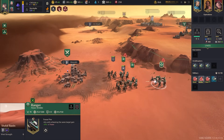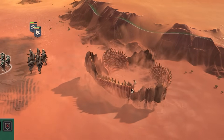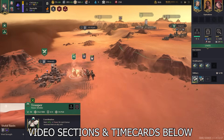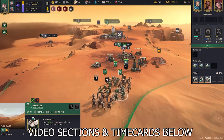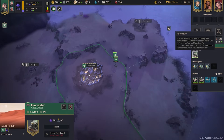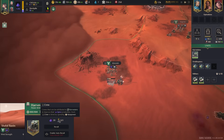Dune Spice Wars is a new real-time strategy game with some 4X elements from the creators of Northgard, and as you can see it's set in a fairly dangerous place. Welcome to my beginner's guide. A huge shout out to Shiro Games who gave me early access and sponsored this video. In this video I'm going to teach you my tips and tricks — starting easy with houses and selections, then working through research, espionage, expansion, and warfare.